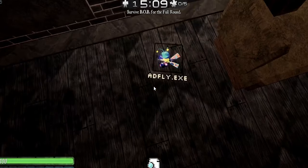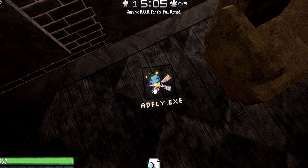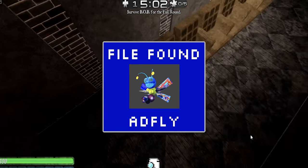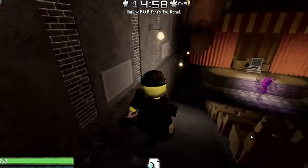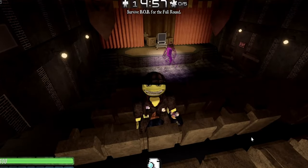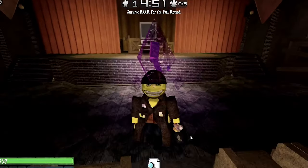We got the AdFly — this skin looks so cool. Let's press it. AdFly — that's so cool. That is the second to last skin. We have one more map left, and I'm going to show you the next map that has a secret item.